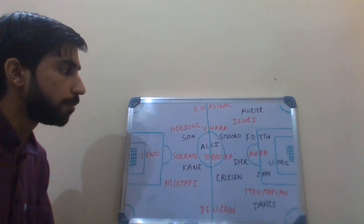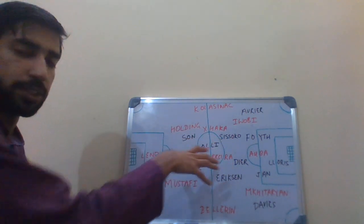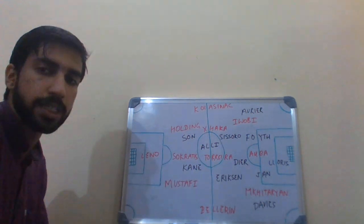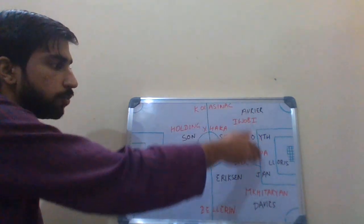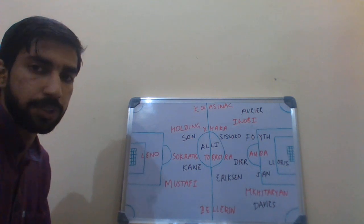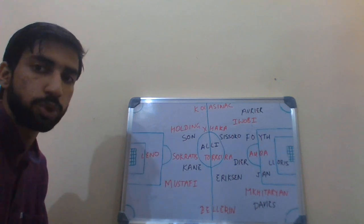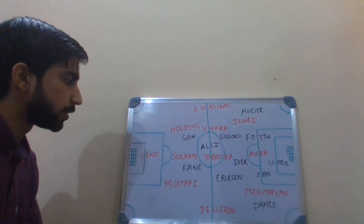At the start of the game, Spurs went with the diamond formation — just like last week against Chelsea. They had Sissoko and Eriksen flanking defensive midfielder Eric Dier, and Dele Alli was playing as a number 10. Son had a free role around striker Harry Kane, with Vertonghen, Foyth, Aurier, and Ben Davies in the back four. Arsenal played the same 3-4-2-1 formation they used against Bournemouth.